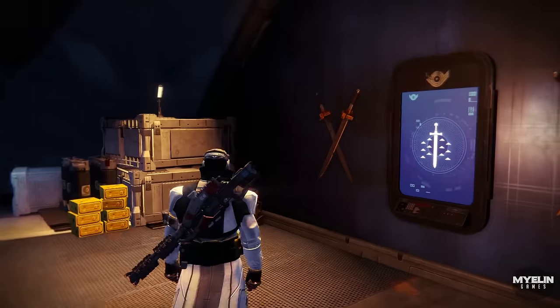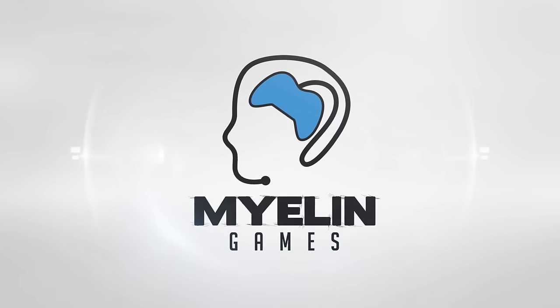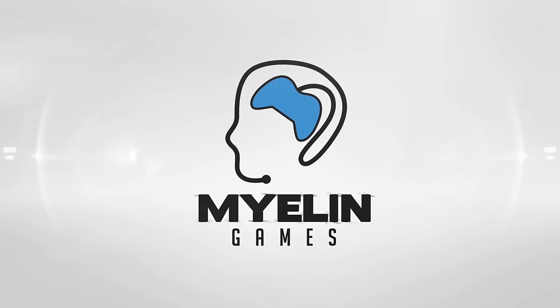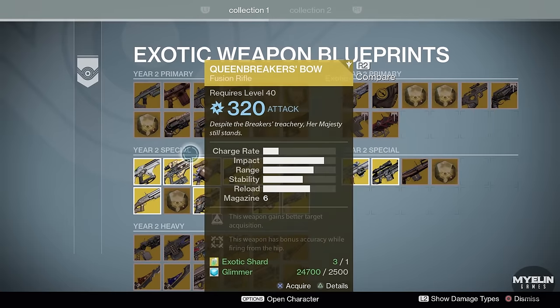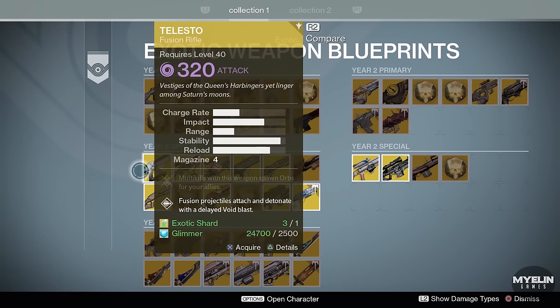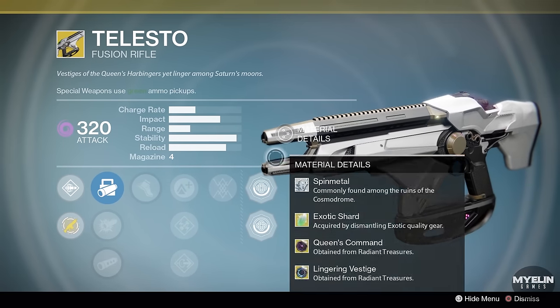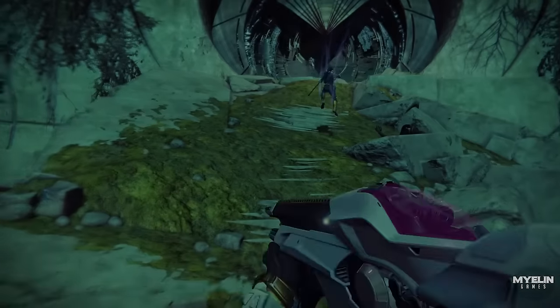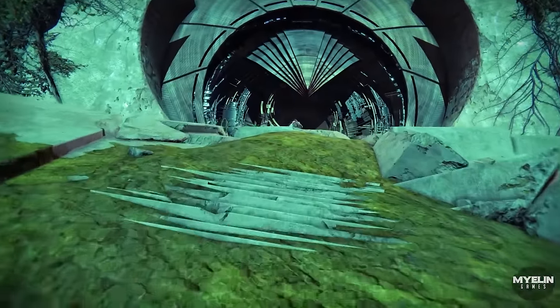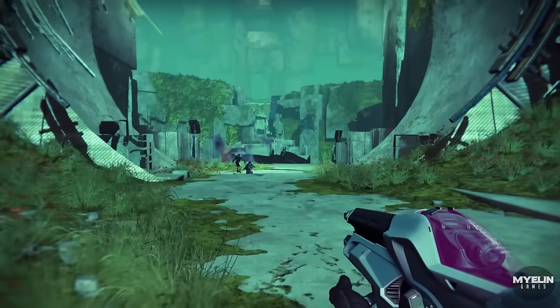This is Myelin Games and I hope you enjoy this latest Destiny lore episode. Starting from the top left of the special weapons and working our way across: Telesto. This is one of my favorite exotic weapons. The ornaments and the grimoire card give the impression that the Telesto contains the remnants of the Queen's Harbingers.